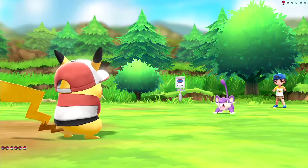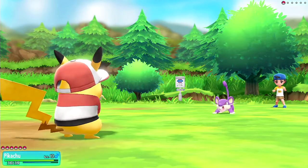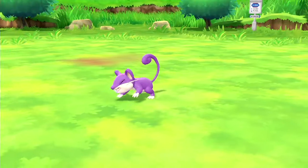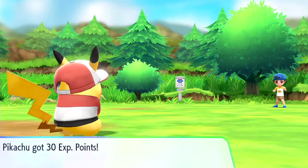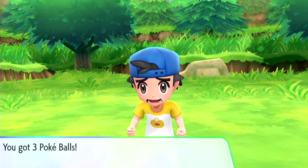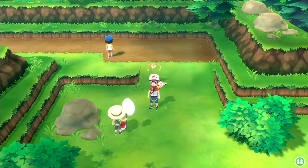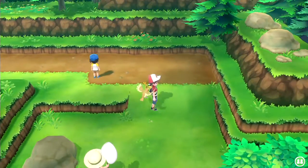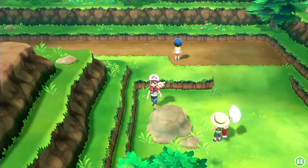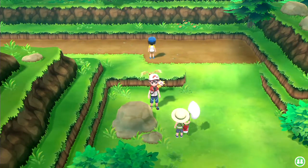Let's take out this Rattata. It's only level 6 — why are we so overleveled for this area? How did this happen? Three Pokeballs. Is there a hidden item over there? Is it just meant to be like a trap in case you jump down? That's weird.